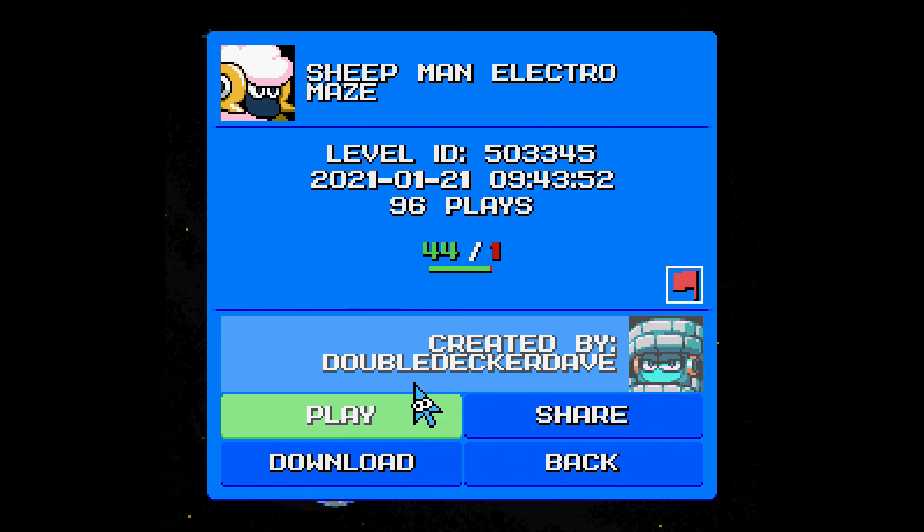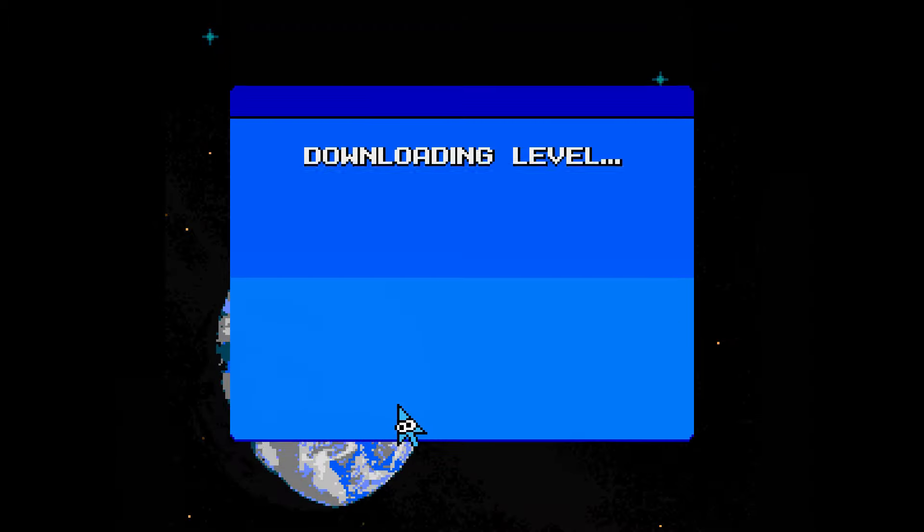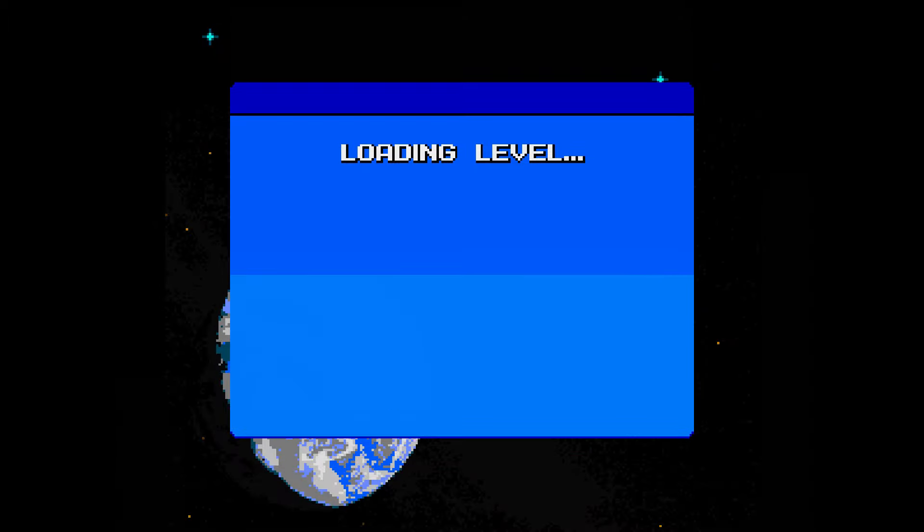That kind of made me think, oh let's do an actual maze and see what we got. This one has a lot of likes, so I'm gonna give it a shot. Double Decker Dave has the Sheep Man Electro Maze. Sheep Man, of course, is going to be the boss here. Let's see what this one has to offer.